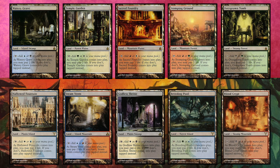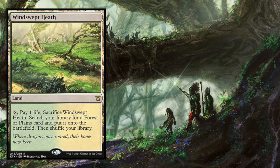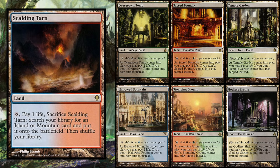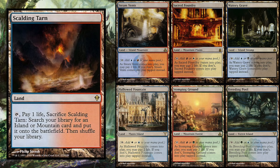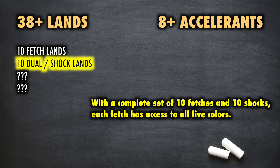The reason having all ten shocklands is so critical in a five-color commander is that doing so will enable any one fetchland to fetch for any one of multiple possible shocklands, meaning any one fetchland will have access to grab any single needed color. For example, a Windswept Heath can grab a Godless Shrine, Hallowed Fountain, Overgrown Tomb, Sacred Foundry, Stomping Ground, or Temple Garden — meaning it can have access to all five colors. With a complete set of ten fetches and ten shocks, each of those ten fetchlands has access to all five colors.